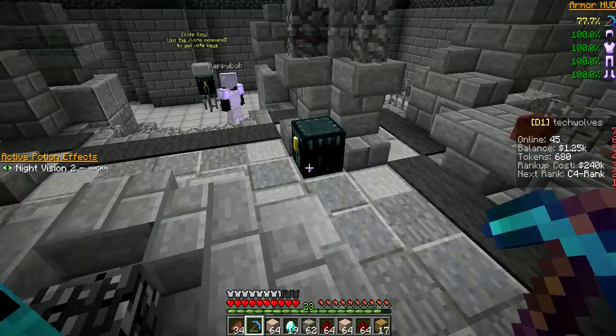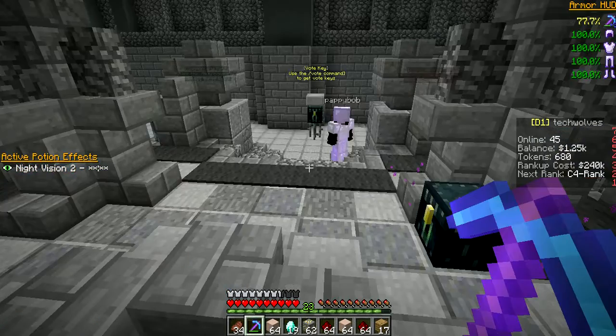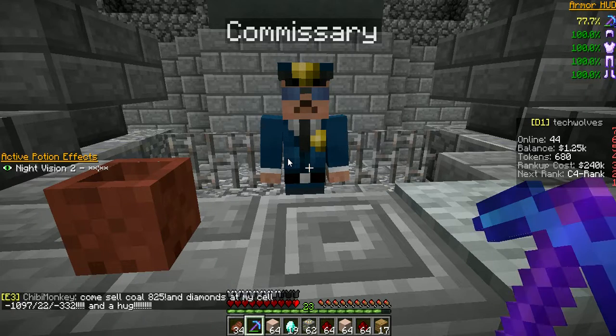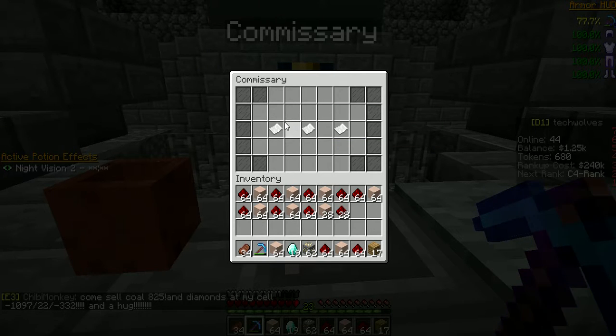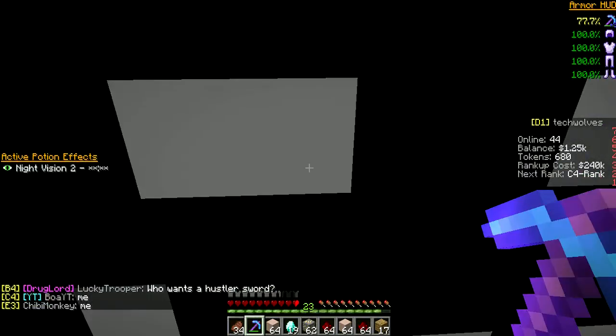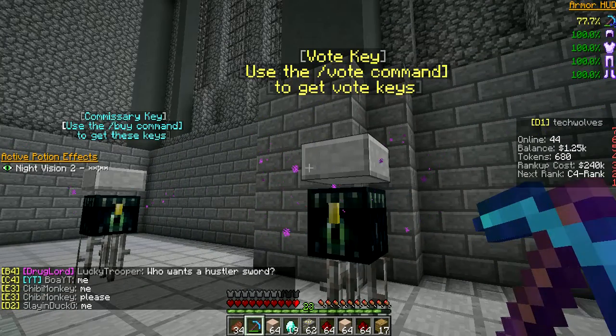So this here is spawn — you spawn here normally. When you get tokens, you can turn them into this guy to get tickets to sell to a specific area for C1, 2, and 3 prices. The prices are better than E-Word and D-Word, and even the Thiefmines.